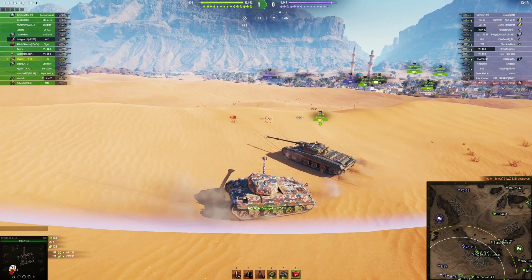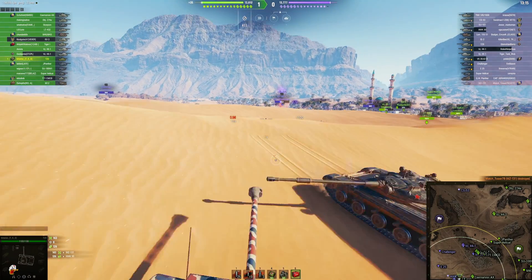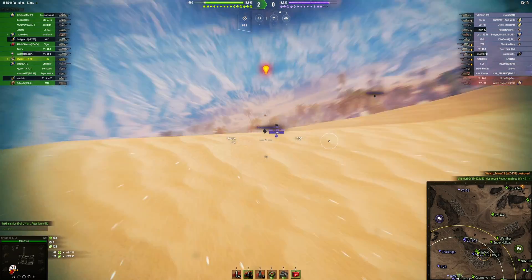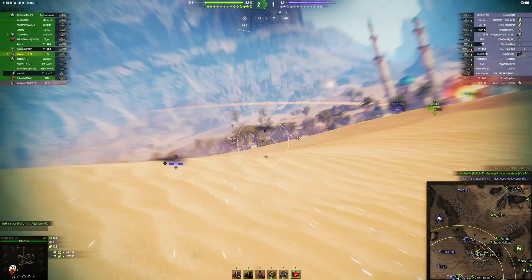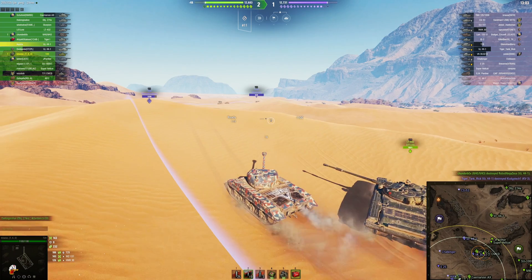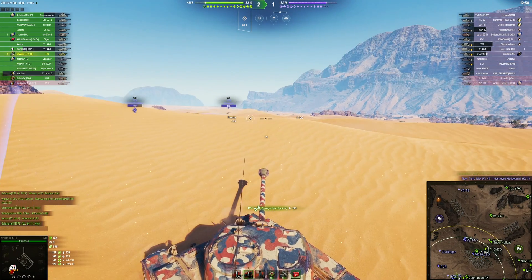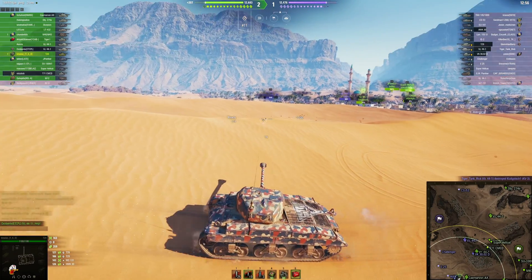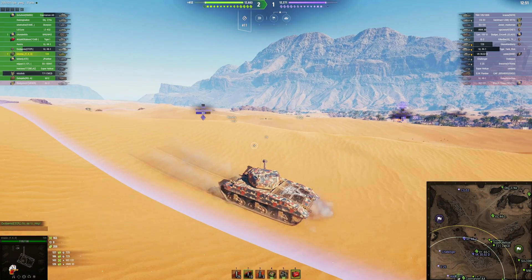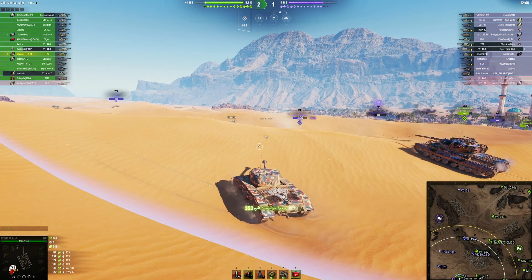Nice shot on the WZ-131 — takes him out of the game. He's spotted but no shot on the BZ-44. T29 over there and the E25 over there, getting some spotting damage off the T29. Everybody's still down there screaming for help. The VZ's getting popped — shots are coming in under the dunes.